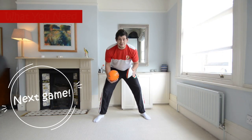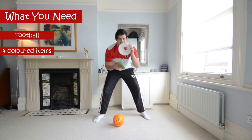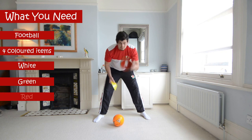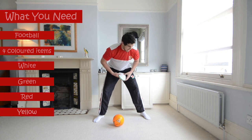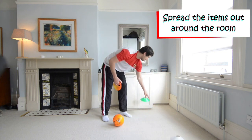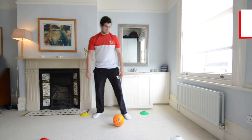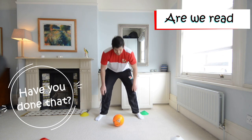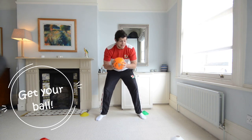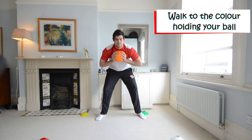Okay children, welcome back for our next game. Have you got your ball? Good. Have you got your toys? You need your white toy, your green toy, your red toy and your yellow toy. I want you to spread these around all around the room — white, green, red and yellow. Let me know when you've done that children. Great. Have you got your ball? What we're going to do is when I say a colour, we're going to walk to that colour while we're holding our ball.